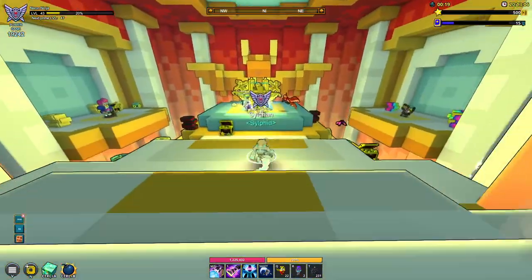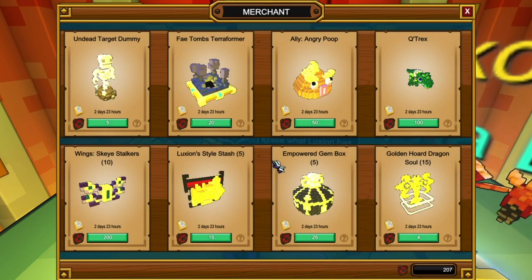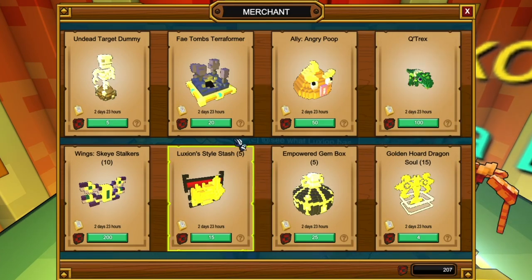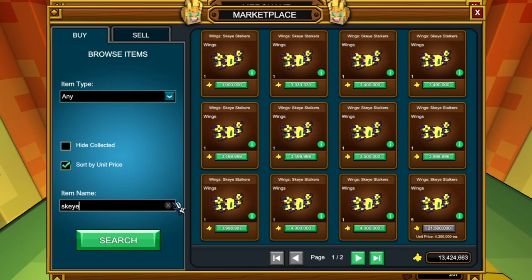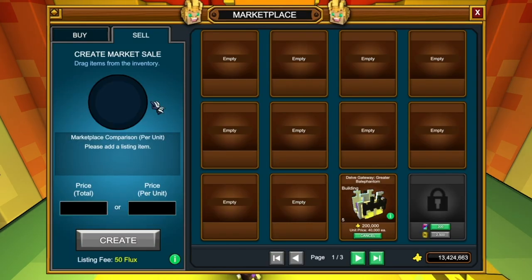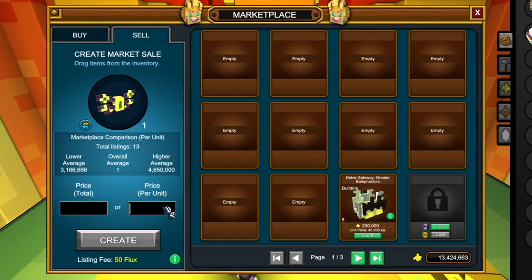I'm going to head on over into Luxion, as you can see right here, in which he is going to be selling quite a number of interesting things. We've got the Ski Stalkers, the Q-Rex, Angry Poop, Fae Toombs Terraformer. Honestly, this Luxion is going to be pretty garbage in terms of what we have to flip, and they're going to be costing around 3 million flux. So let's go ahead and buy one of them, as we are going to be listing them at 3 million, probably 2.9 or 2.8 million, and hopefully it sells.